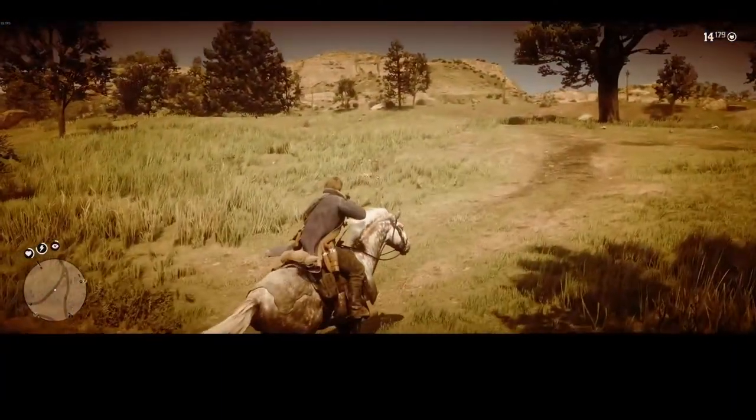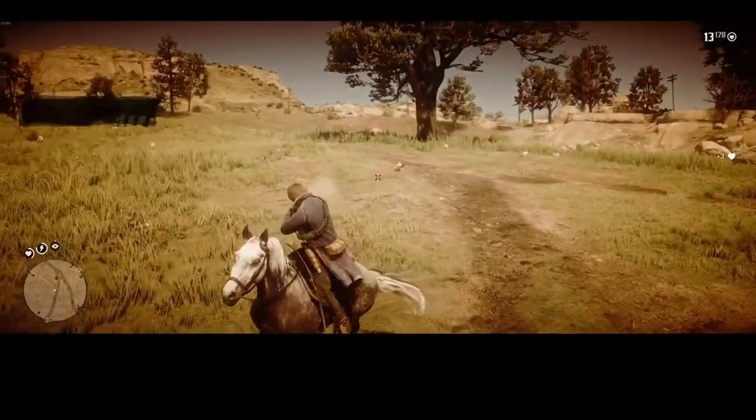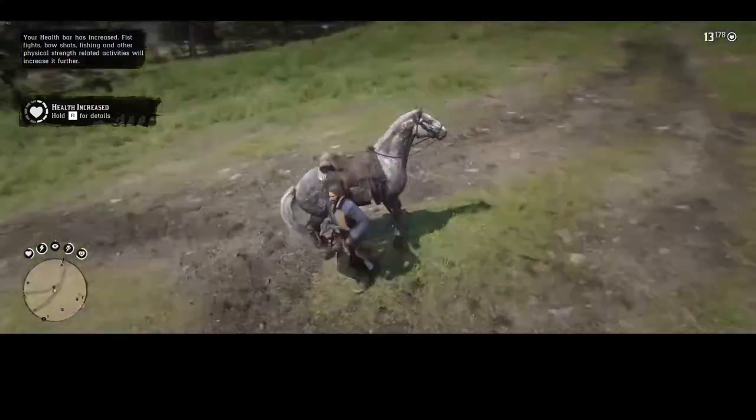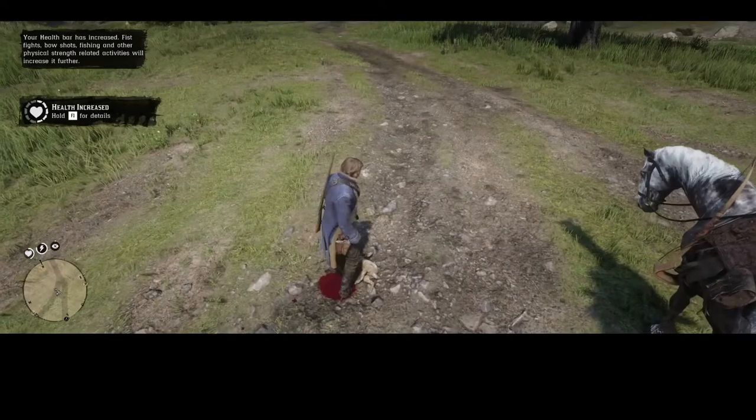Then you'll use the deadeye. The key here is to make sure you only hit the rabbit once. I got very lucky there and missed on my first shot. Second time was good. Aim for the body or the head. You want to avoid the ears or the legs.